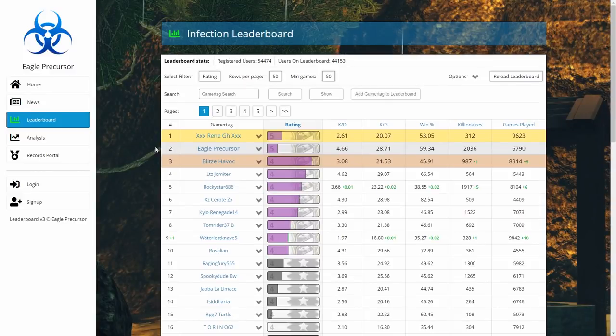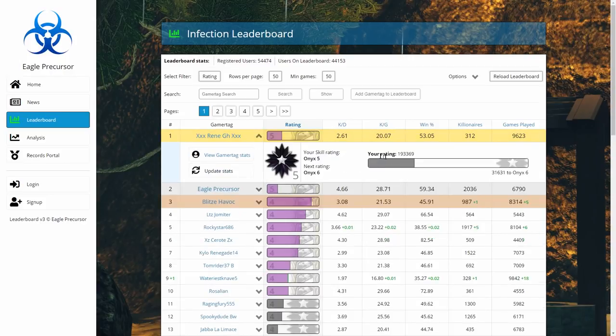Going to the leaderboard, the first thing you'll notice is the brand new scoring system which is called rating. If you press this button — which is also new — called the leaderboard expansion row, you can see what your rating number is and how close you are to the next rank.